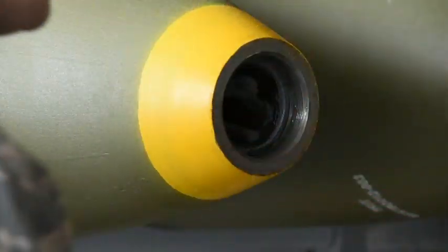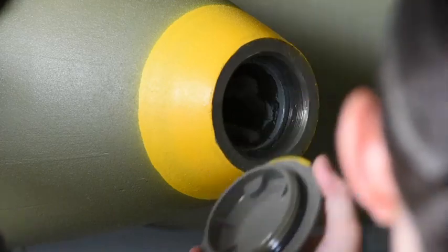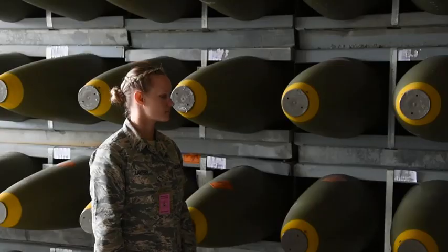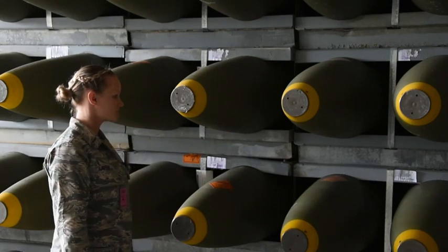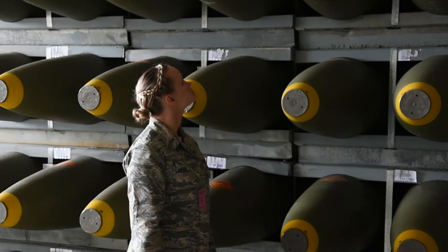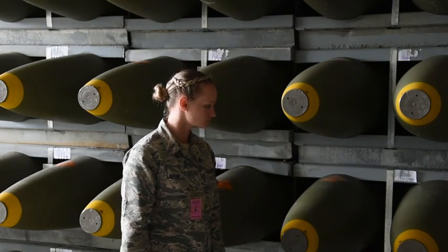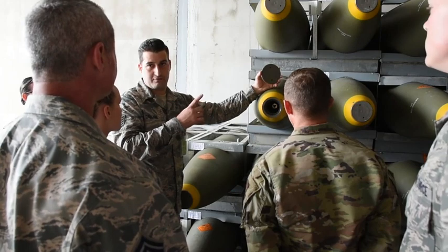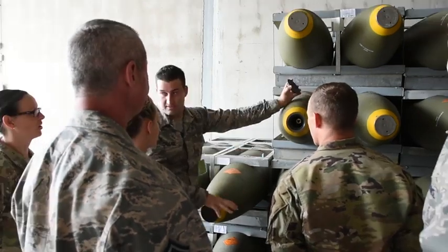Do you guys see the hole that's in the back there? There's a little hole that's for the wire. There's a little hole where it's a mechanical fuse. It drops, it spins, and that's what the wire is.